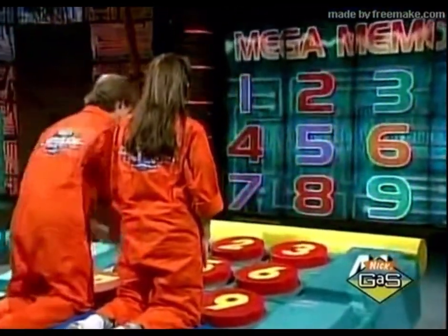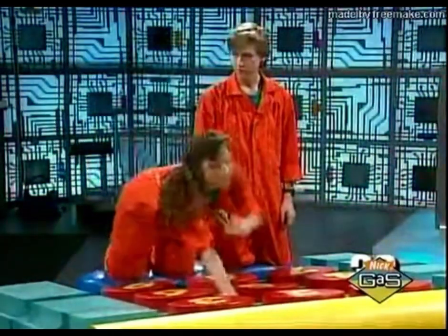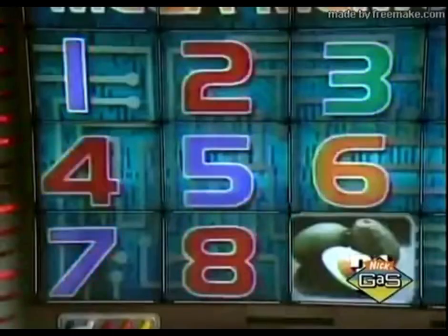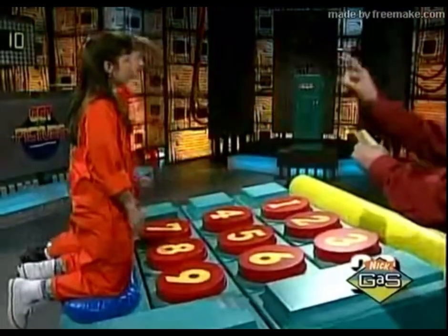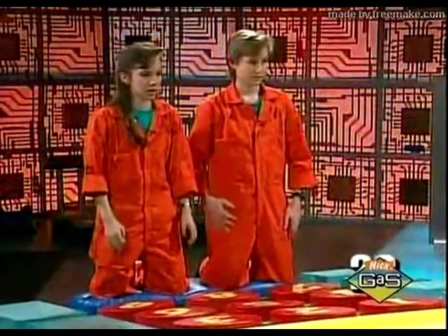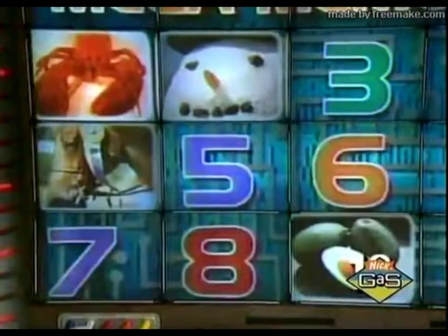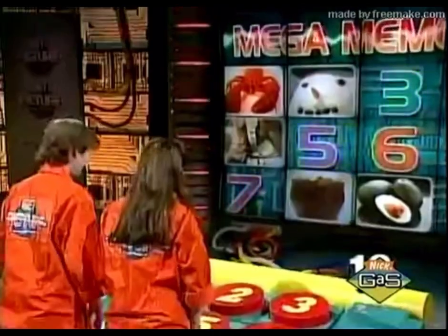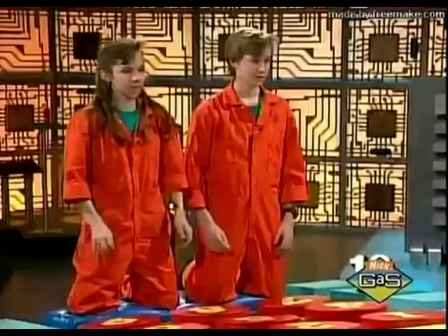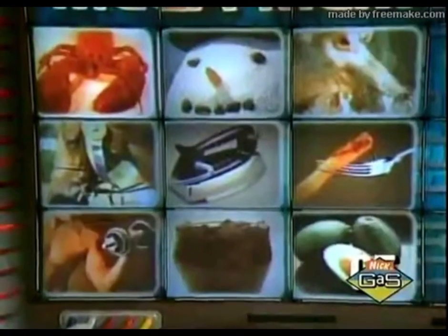Looks like a rhino, hangs out in the water. Four is wrong. Heavy-duty strongman stuff. Two is wrong. A mainstay of guacamole dip. Nine — avocado. Famous shellfish with claws. One — right. Transportation for cowboys. Four — right. Lives on your front lawn in winter. Two — snowman, right. A sparkling beverage for young and old. Eight — soda, right. Gets the wrinkles out of your clothes. Five — iron, right. A favorite way to prepare potatoes. Six — right. Looks like a rhino, hangs out in the water. Three — right. Heavy-duty strongman stuff. You got it!